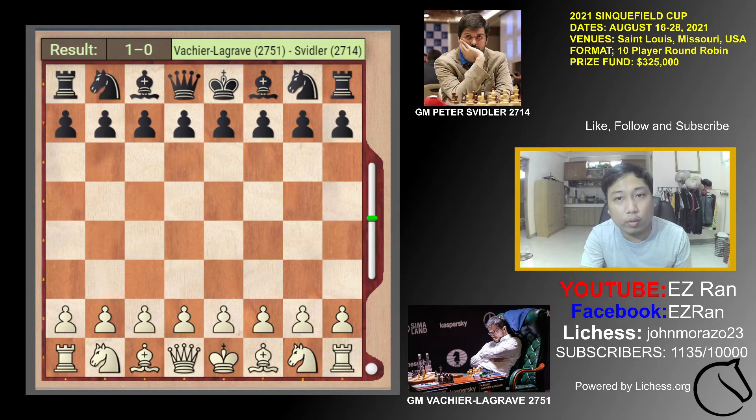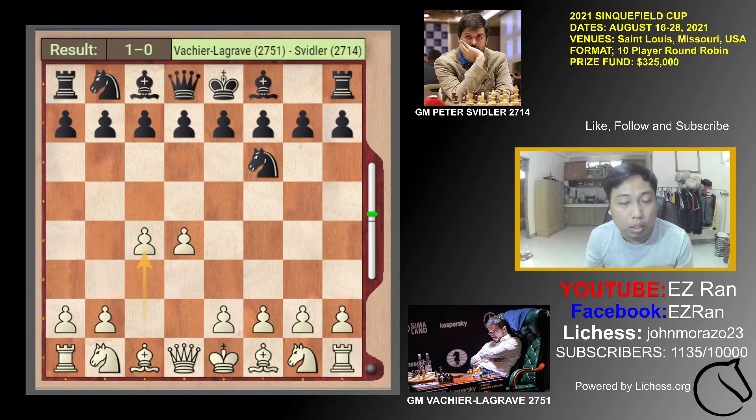Lagrave played D4, Svidler played Nf6. The last video that I covered was Caruana vs Shankland. Same here, but the last video was about the London vs King's Indian. This game deviated from Nf3 and played C4 for the normal variation of the opening.